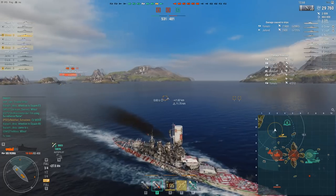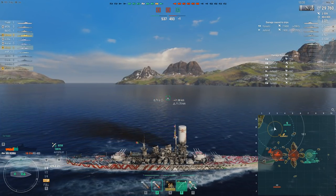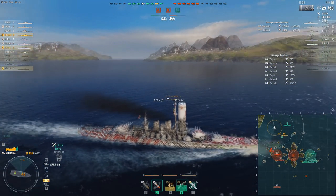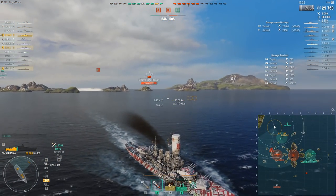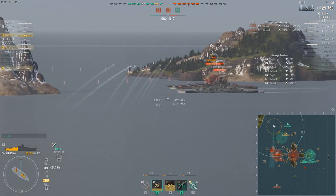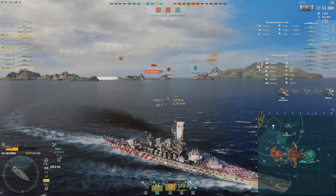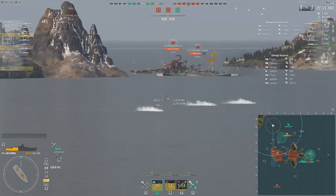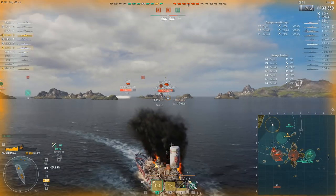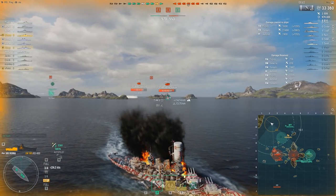After chasing us for a while the enemy team is going to get a little tired. I've been giving ground — not freely running away, but angling, running, shooting. At a certain point I'm watching the mini-map: when is the enemy team going to decide I'm not worth chasing? It starts to happen — the Yamato turns away. Right at this point I need to stop running and re-engage, because the far side group is coming back in towards the B cap, and if I turn back around we're going to create a crossfire situation.